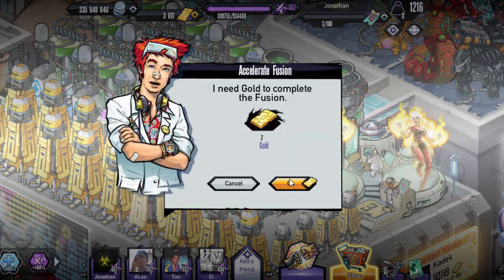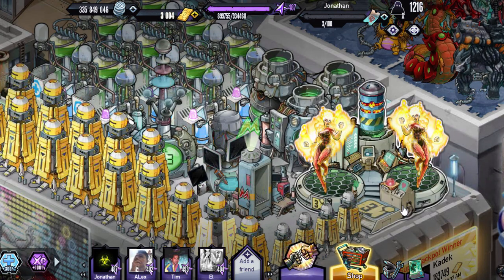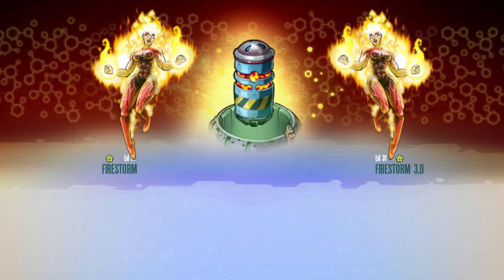An hour in the incubator. Let's actually check out the Platinum look. I mean the gold look looks pretty sick, but the Platinum by far looks so much better. So let's actually check it out.